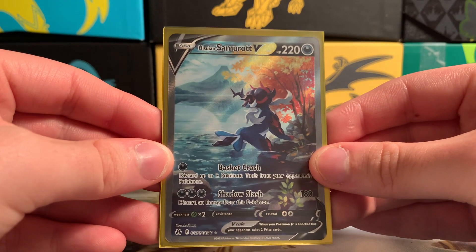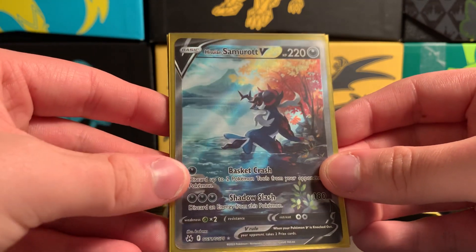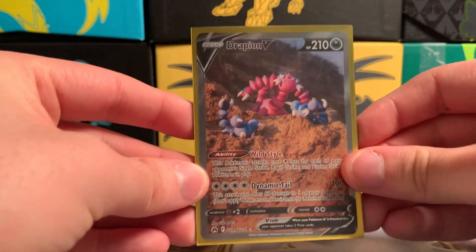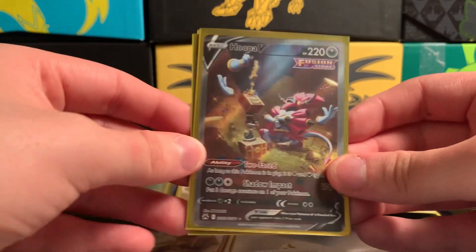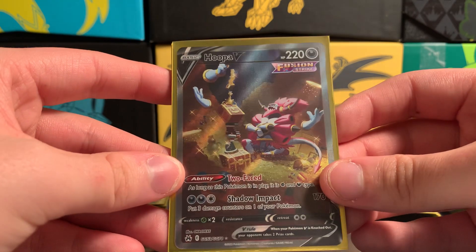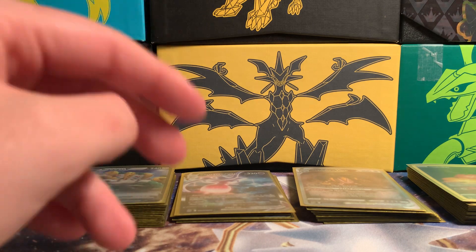Then the Hisuian Samurott V — this is also really cool. I pulled the other art on the online version but I have this art physically. There's more than one art for Hisuian Samurott V and this one is really nice. Then I pulled the Drapion V — I mean it's Kleavor with Skorpi, it's all right. Then Hoopa V — one of the more recent ones I pulled — this is a really nice Hoopa. It looks like it's just in its little chamber, playing with its gold, and there's even a Poké Ball in there!